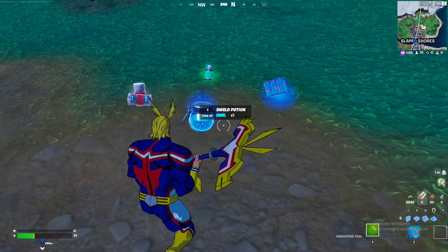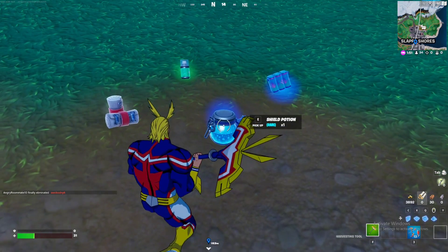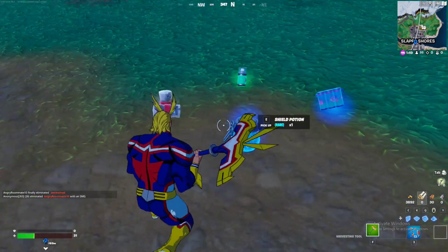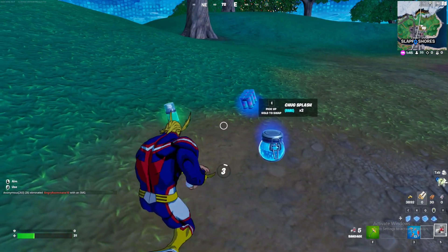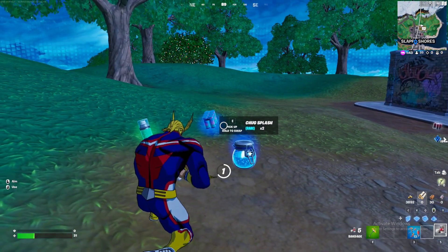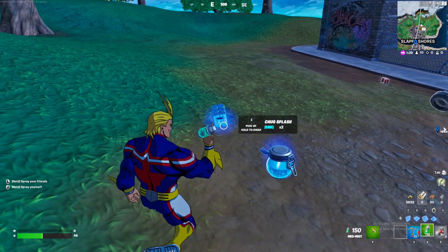The My Hero Academia quest requires you to restore 300 health or shields in total — it doesn't really matter which. There are a bunch of ways to do this in the game. You can use bandages, for example — just grab a bandage and bandage up to gain 15 health. You can also use the med mists to get health.